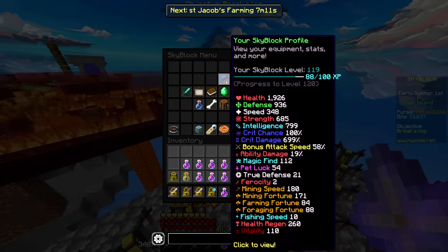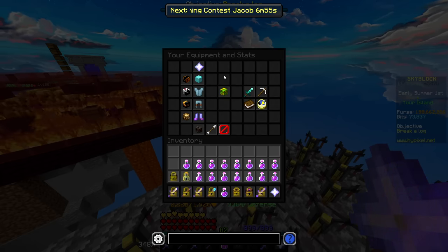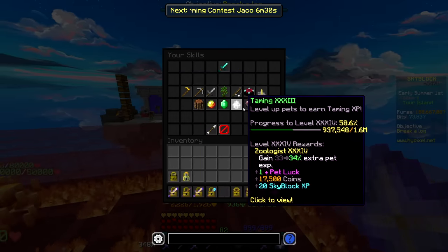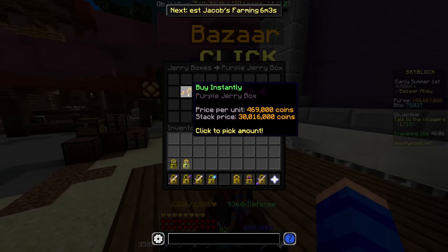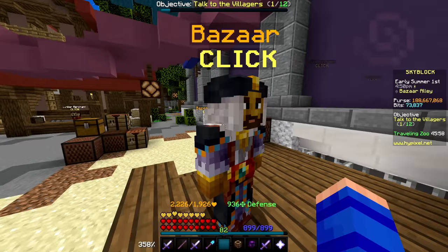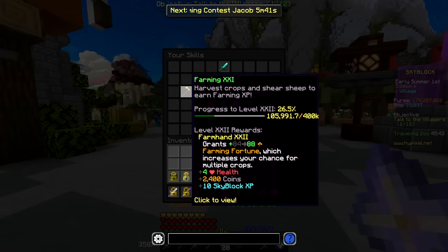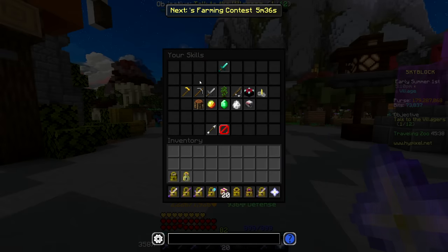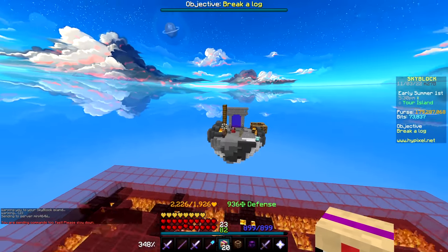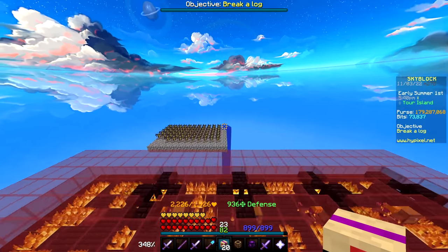One thing you might notice though is I am still Skyblock level 119 because I am just 12 XP short of level 120. So I do need to find some sort of leveling task to get me that last little bit of XP. I think I have the perfect thing — if I head over to the bazaar here I can buy some of these purple jerry boxes. I'll start off with just 20, which is like 10 million coins. Basically, if you haven't seen me open these before, they give farming, mining, and foraging XP — so there's a potential to level up any one of those three skills, which will give me some Skyblock XP. I think I'll have to level up two of them in order to hit 120, but then I'll finally get the new level color and my mission will be complete.